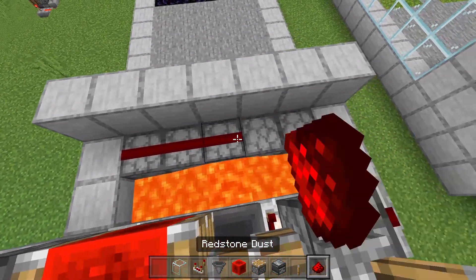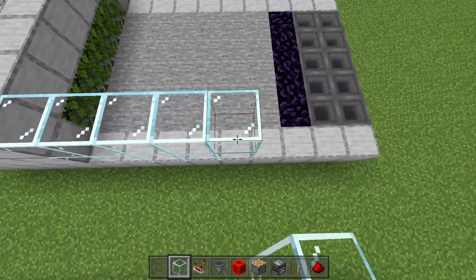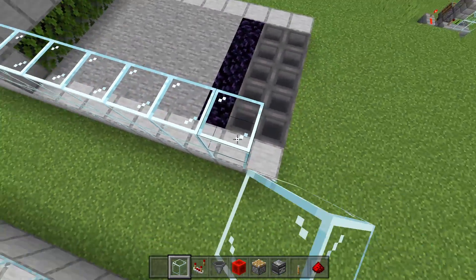Place redstone dust on top of all of those dispensers, then grab glass and cage in this area, going all the way around with glass.